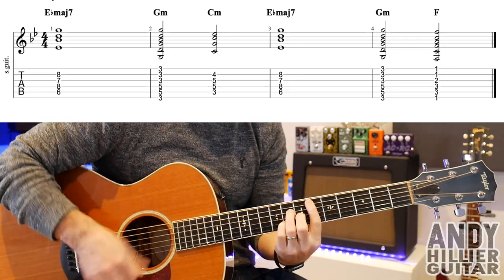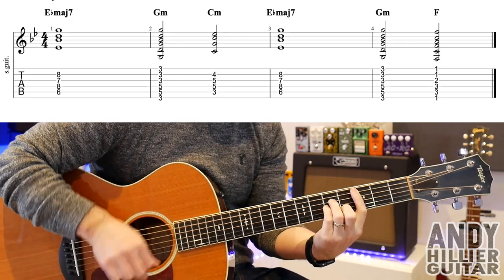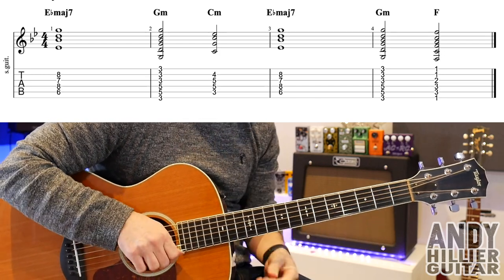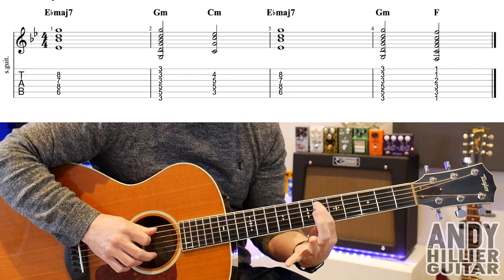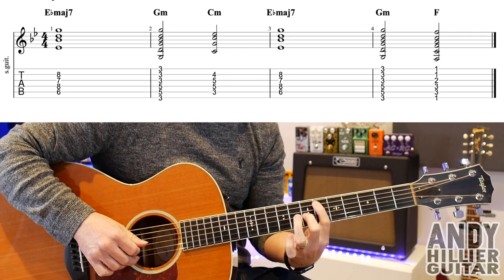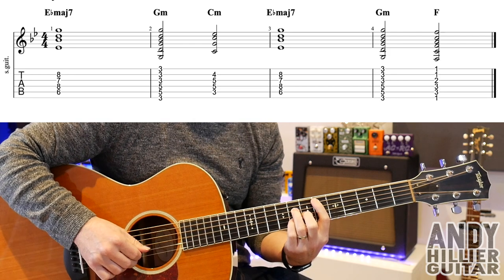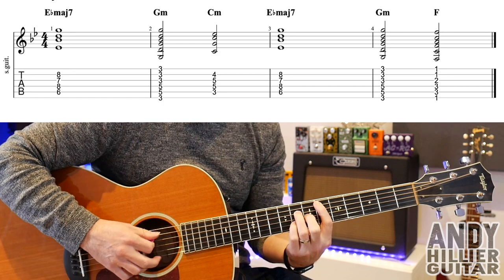So the chords sound like this — they go... So for that, we've got Ebmaj7, which is your first finger on A6, second finger on G7, third finger on D8, little finger on B8. So that's an Ebmaj7 chord.